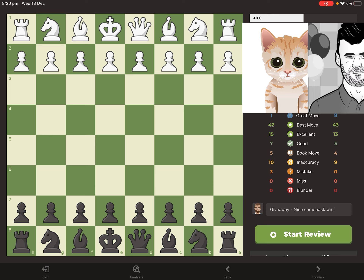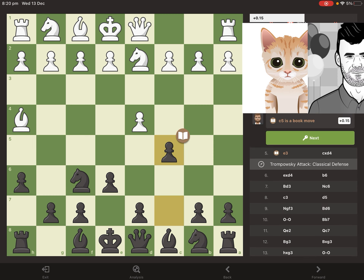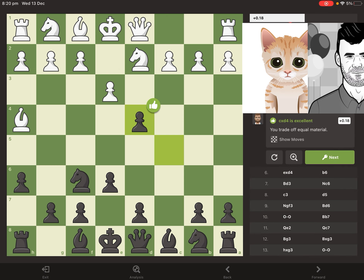We're about to delve into the match here so let's see how it gets started. We've got Play Magnus bot and I chose Magnus age 30 for this video — last video was age 29 — so both very strong bots. We have a bit of a Trumpowski attack, which is interesting, and this is the last book move here.